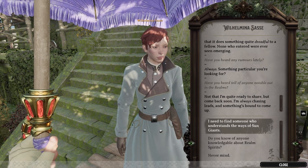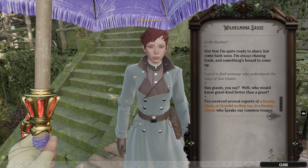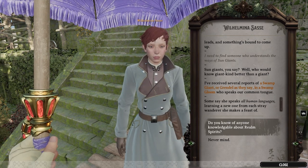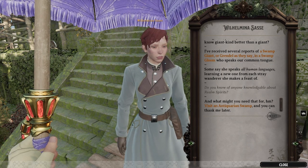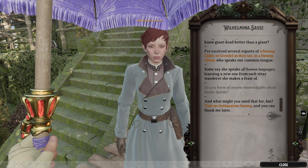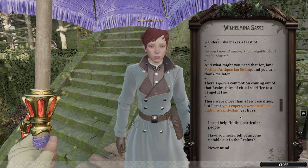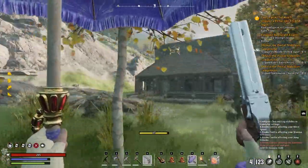Wilmena can tell me where to find things I need. To find someone who understands sun giants, there are reports of a swamp giant - or 'grendel' - in a swamp gloom biome who speaks a common tongue. For realm spirits knowledge, she says visit the antiquarian swamp. I did visit swamp antiquarian and there's an NPC there - Ludivine Saint Claire. So swamp gloom and swamp antiquarian are where I need to go next.